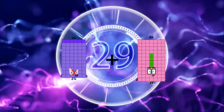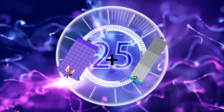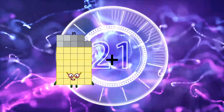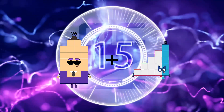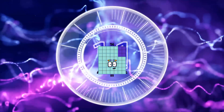66 plus 95 equals 161. 26 plus 30 equals 56. We'll be right back.